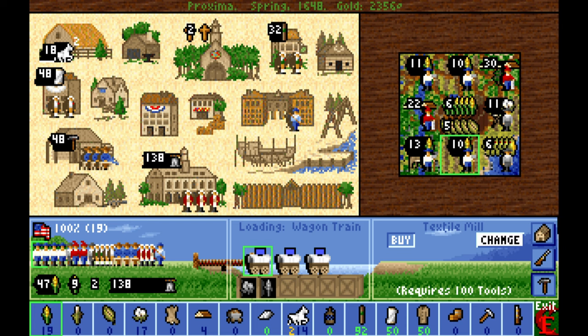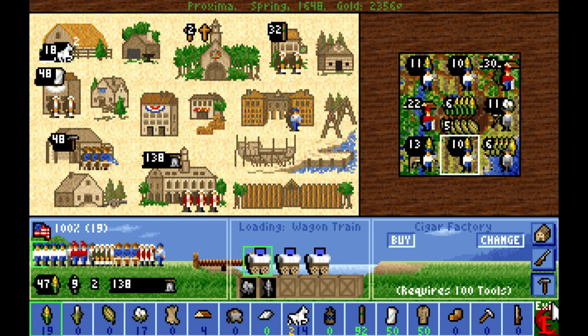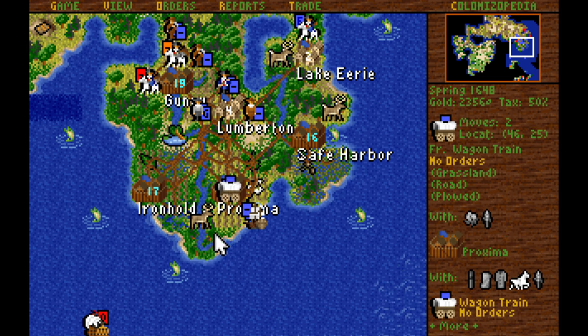Got a textile mill built in Proxima. Next up is going to be the Cigar Factory. More regulars added to the REF — not a big deal.